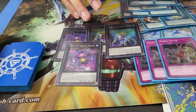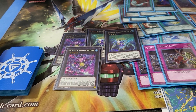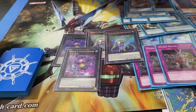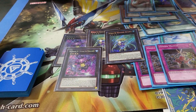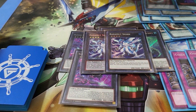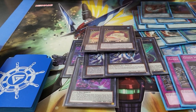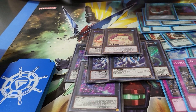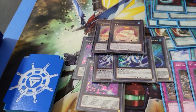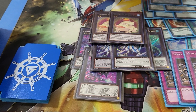You normally want to save Veilers and Infinite Impermanences for something like Accesscode Talker or Mechaba that banishes your Kragen — you definitely want to protect them. We also play two Bahamut Sharks. We were playing three but cut it down to two. This is like the first-turn board. We do play two Toadally Awesomes. I don't think you need to play three anymore because you have the Silent Sea Nettles, which recycle everything, and you keep reusing these with the Kragen Spawns.